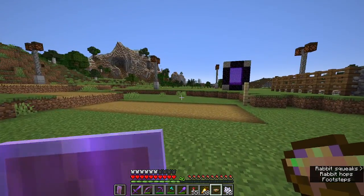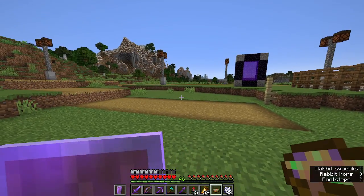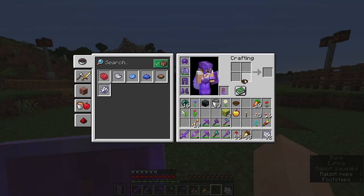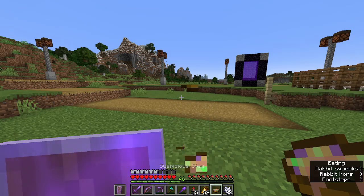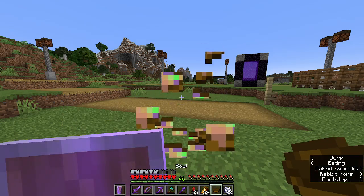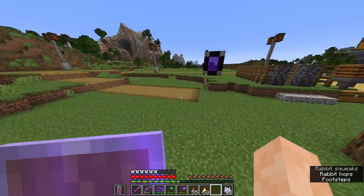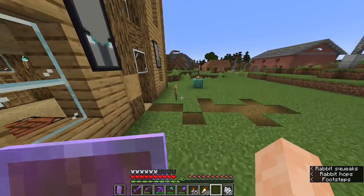Also, dandelion or blue orchid will give you saturation — you better look closely at the top right corner because it's gonna appear right there and go away in about a second. Yep, there it is and then it's gone. Saturation basically decreases your need for eating.